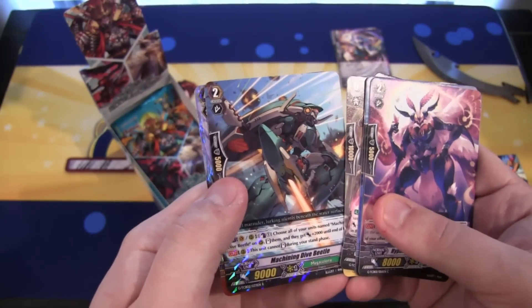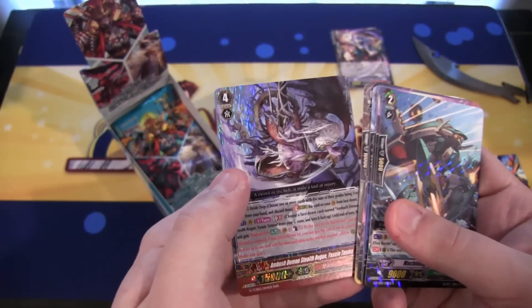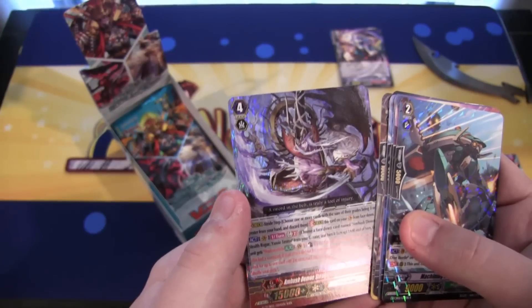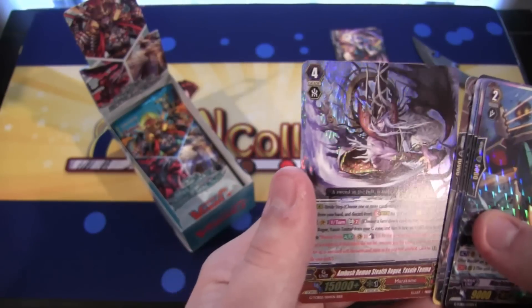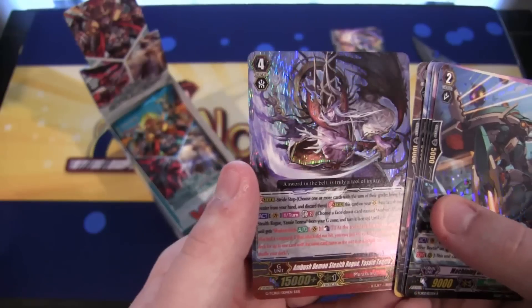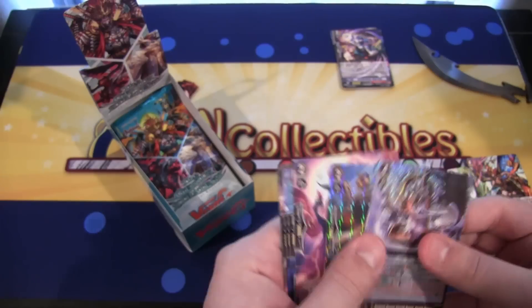We have another Mega Colony rare: Machining Dive Beetle. And then after that we have a Triple Rare for Marakumo — man, that guy looks awesome. It is Ambush Demon Stealth Rogue Yasutima, I guess. It's a G-Unit and it looks incredible, like he went Bankai or something from Bleach. It's like a demon-sort-of wing on him and everything. That is really amazing looking.